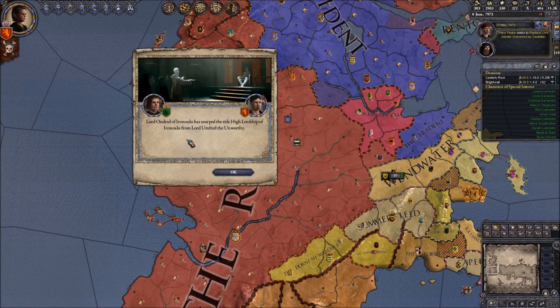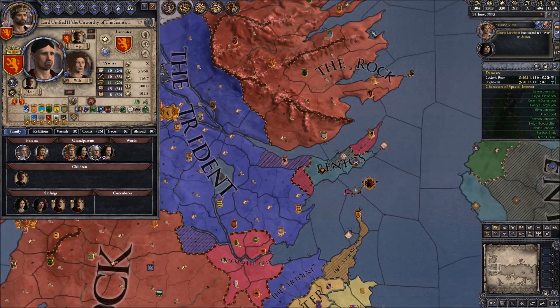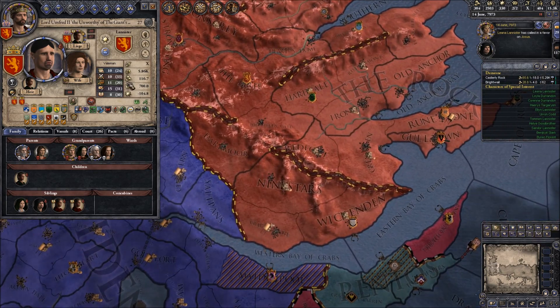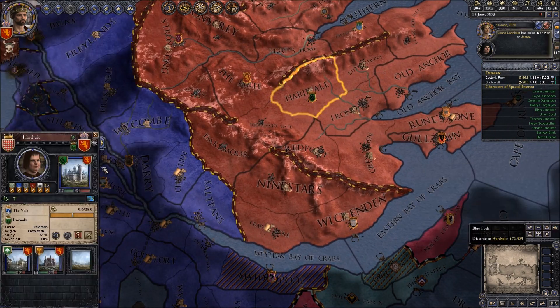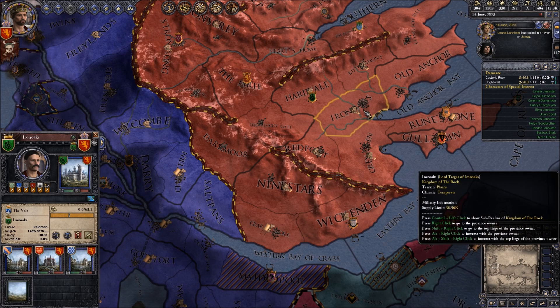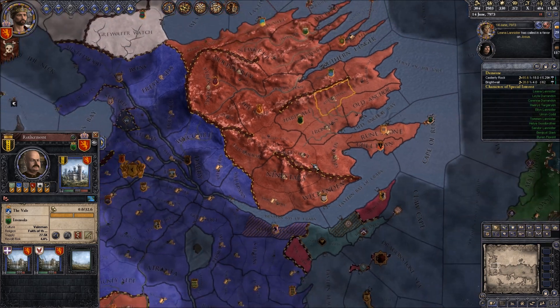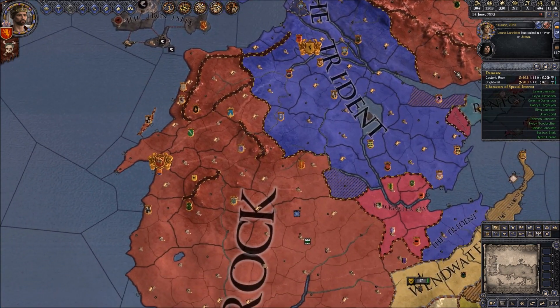We are ruthless. The zealousness probably prevents us from attacking our mother. Lord Umford III of House Lannister and this other lord keep usurping Iron Oaks from each other, which is kind of funny. I don't know if that will ever stop.